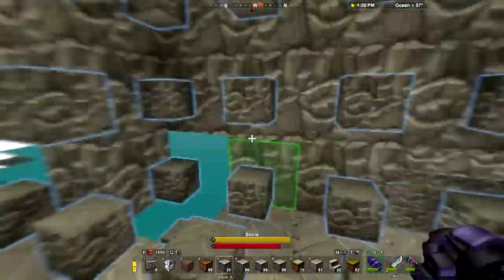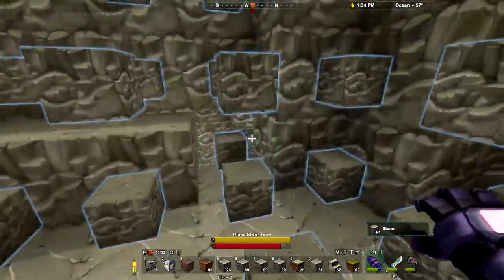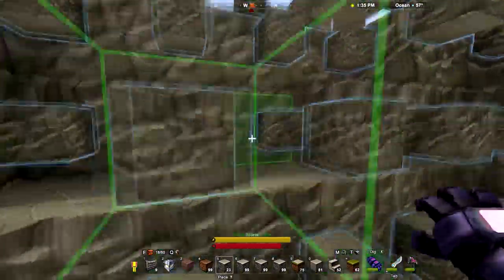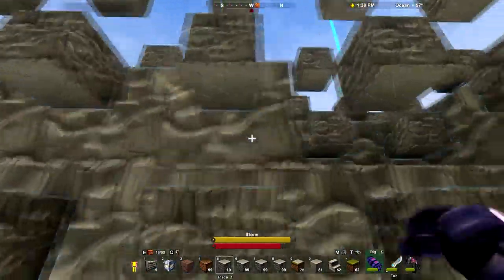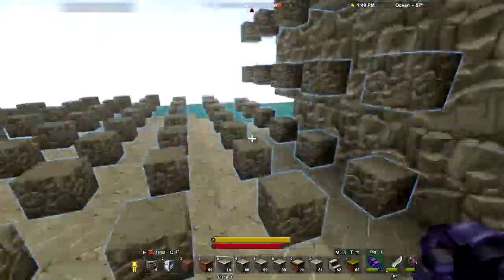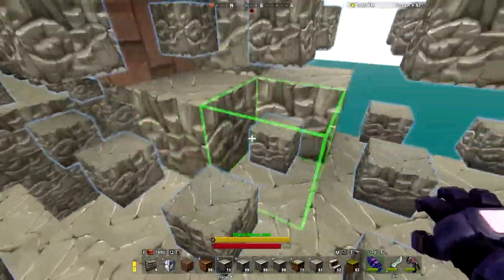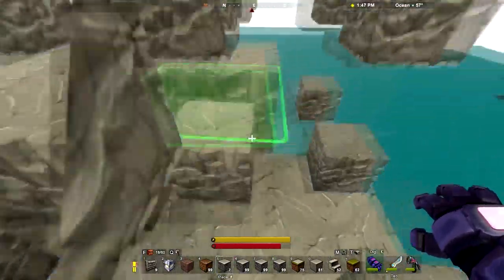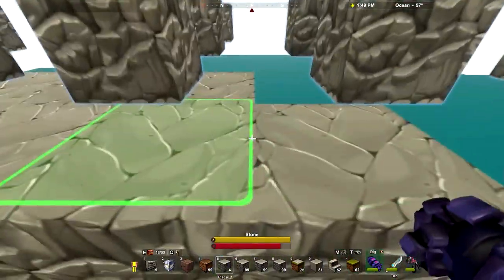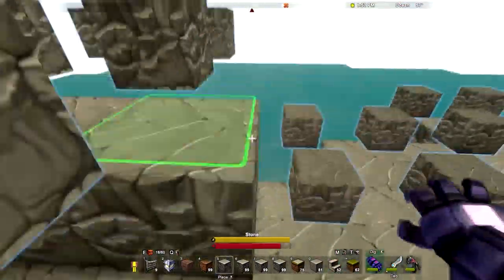Let's make sure we backfill this stuff. Is there one down there? There was one down there. So we picked up about 800 stone — 8 stacks of 99. So that's a lot of stone to place. I don't really want to go work on any other part of the build just yet. I really want to make sure that this stone gets set down as it should.